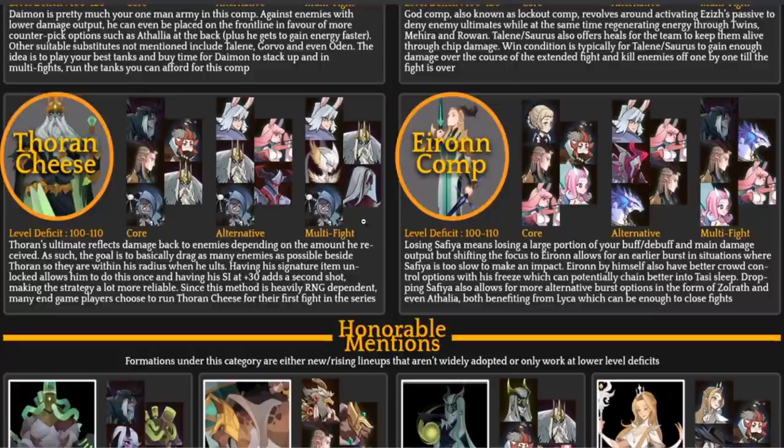The whole idea is to stack every single enemy on Thorin so he takes a lot of damage, and his retaliation ability pushes the damage back out, essentially killing the enemy team. It has heavy RNG, but when it works you wipe the enemy team. The big thing with Thorin cheese is there is no real level deficiency — if you can get the ability to trigger, you usually win.